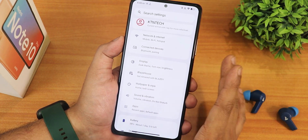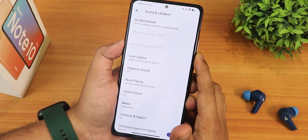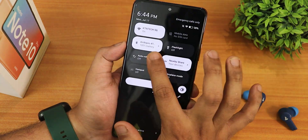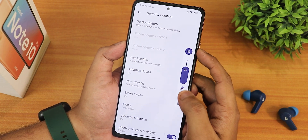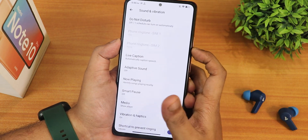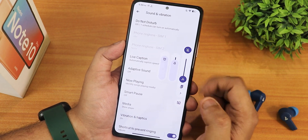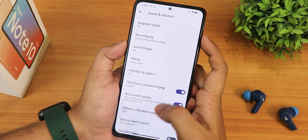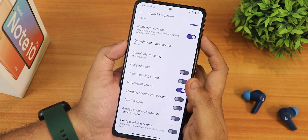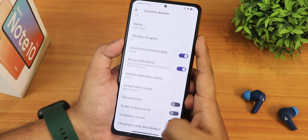Moving on to sound and vibration — the volume panel looks like this and you can expand it, though the expansion is force-stopping the UI, possibly due to the Bluetooth connection. Normal volume panel expansion is working fine, and it controls the Bluetooth device audio. We have smart pause, now playing, media settings, vibration and haptics, shortcut to prevent ringing, noisy notification, default notification sound, screenshot sound, charging sound, vibration touch sound, and power app volume control.